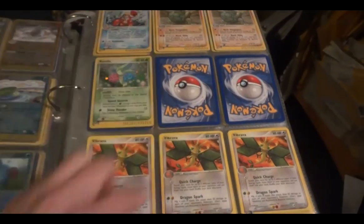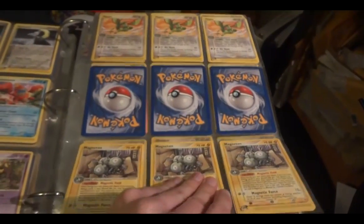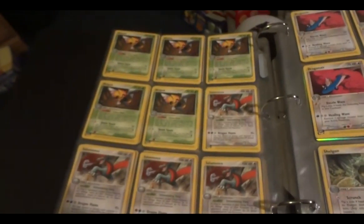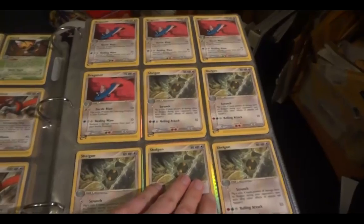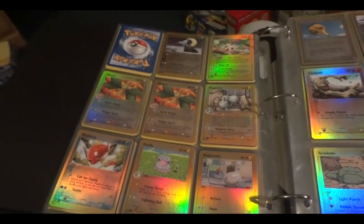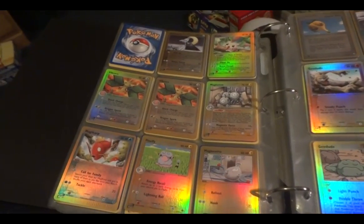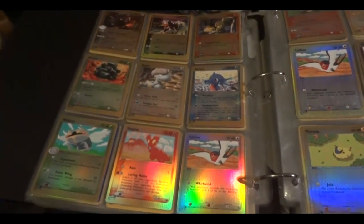Dragon hollows right here. Then rare. Rare reverse — Vibrava I think is rare reverse, Magneton might be as well, I don't remember. Then common uncommon. Lots from Dragon.